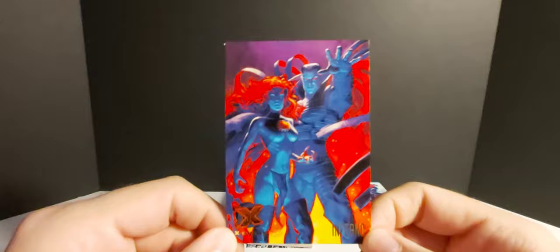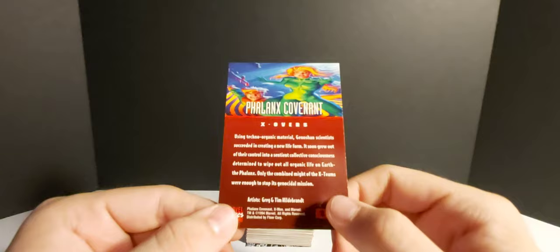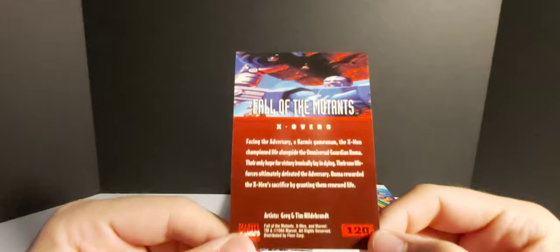Another Spring Break one — Iceman getting his tan on. Oh wait, I thought that was Colossus at first. He looks way too jacked to be Iceman. 'It's a cold hard fact — I am the coolest dude on the beach.' Sauron versus Wolverine — look at Wolverine's face, ready to rip Sauron's head off. Artist Greg and Tim Hildebrandt. I like those Spring Break cards a lot, those are hilarious.